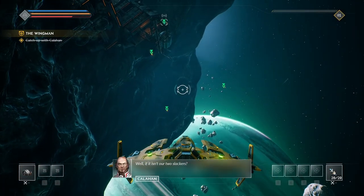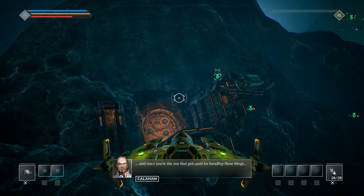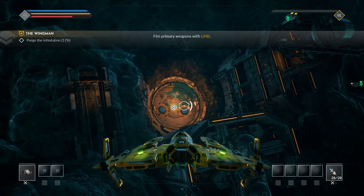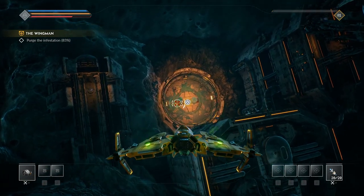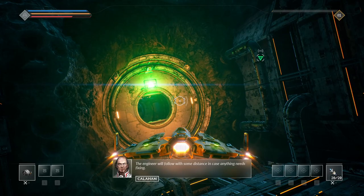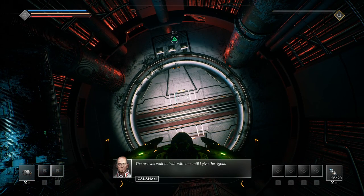Well if it isn't our two slackers — five seconds longer and I would have removed this shift from your tally. What's the situation? There's a hydrant infestation clogging up the entrance, and since you're the one that gets paid for handling these things, I thought I'd be so kind as to let you earn your creds. I'm on it. Wingman, you go in first and secure a path to the core. The engineer will follow with some distance in case anything needs fixing — enough to make a U-turn should he run into trouble.